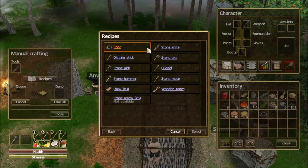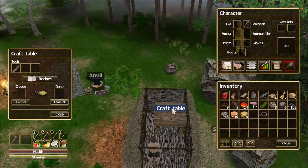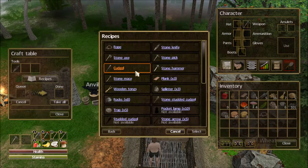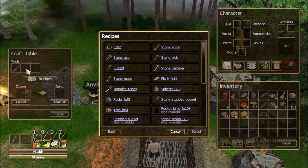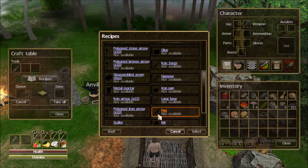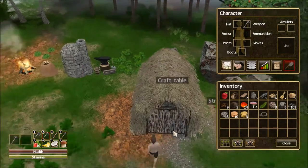If we press C, normally we've got all the things that we can craft by hand. But if we go inside of our crafting table, you can see we've got a spot for three tools, and it greatly expands the things that we can do inside of here, as well as being able to craft the things that we would normally craft by hand as well.